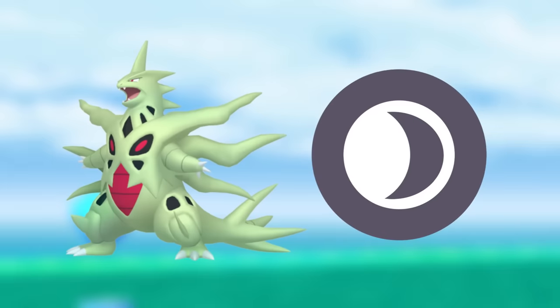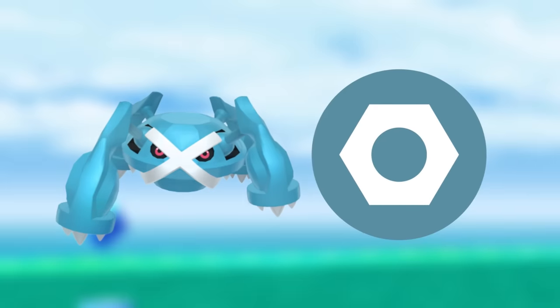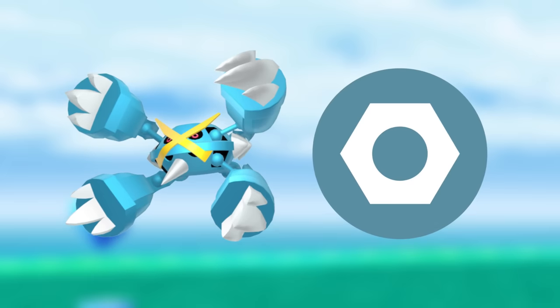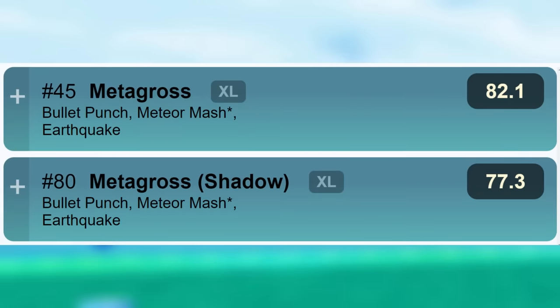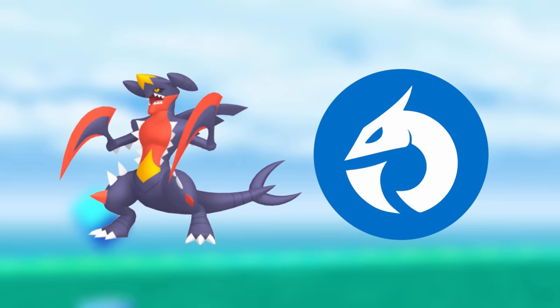For Larvitar, Mega Tyranitar is the best dark type attacker and one of the best rock type attackers, and Tyranitar itself is ranked 94 in the Master League. Beldum's evolution Metagross is the best non-shadow steel type attacker and the best in its shadow form, with a Mega coming in the future that will be the best steel type attacker. Metagross is also ranked 45 in the Master League. For Gible, Mega Garchomp is the second best dragon type attacker and it's ranked 37 in the Master League. With these rewards this is a high priority research task.